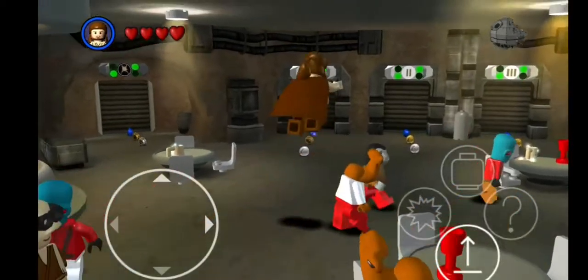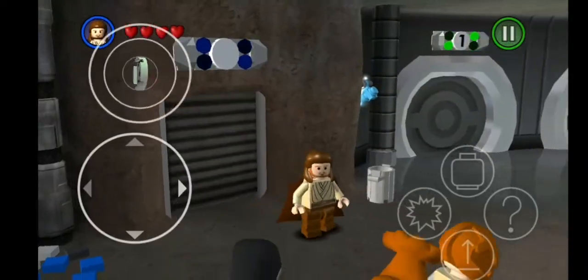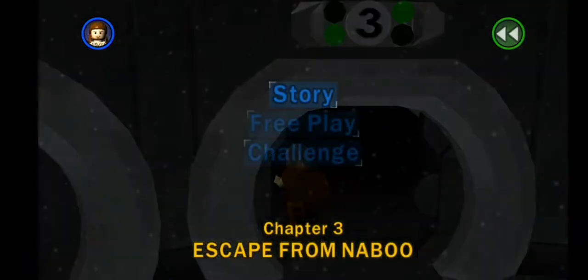So we're doing Qui-Gon and Obi-Wan again. This time we're going into the third door, which is Escape from Naboo. Now let's play.